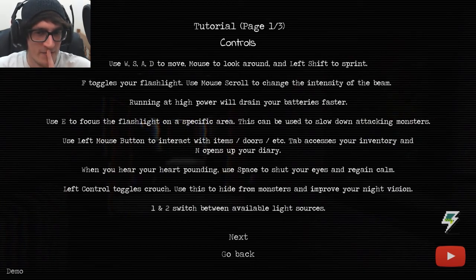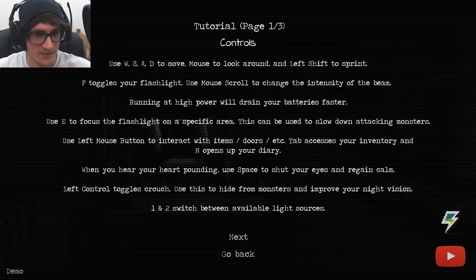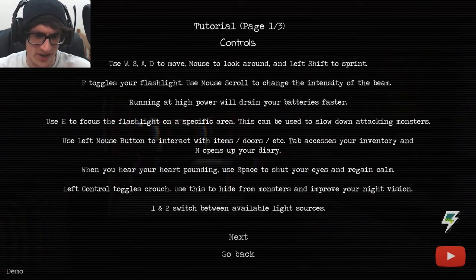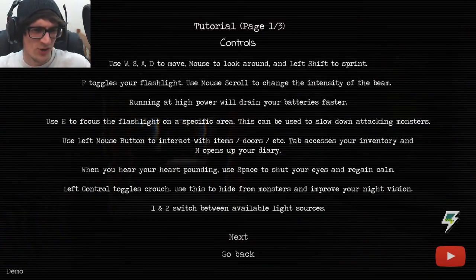Use mouse scroll to change the intensity of the beam — I'll probably keep it low until I can see the area. Mouse button to interact with items and doors. Tab accesses inventory. N opens up the diary — why not J for journal? I guess N for notebook, but diaries and journals are more similar.